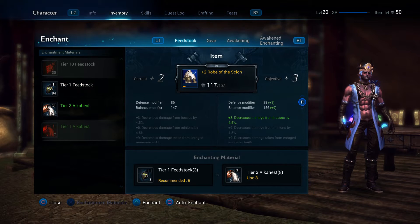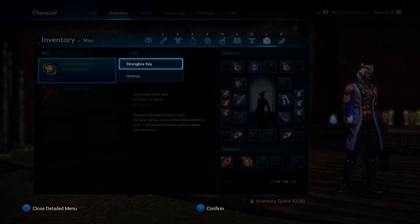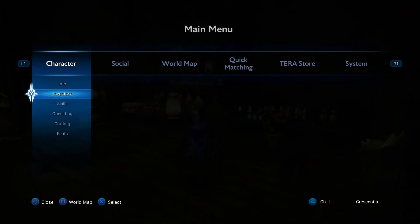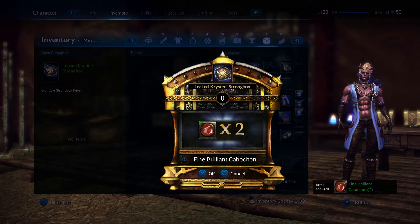Extra tip: what I would do with your strong box keys is hold on to those until you hit max level. I ended up blowing all of mine early just to see what kind of items you get, but I realized the stronger lock boxes you find later open up much better items.